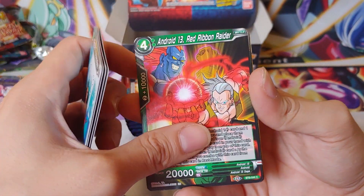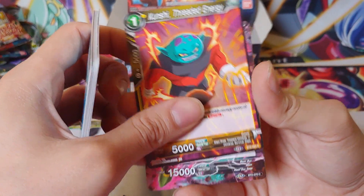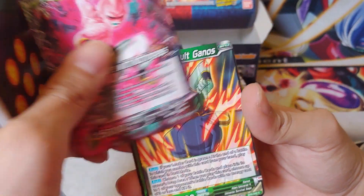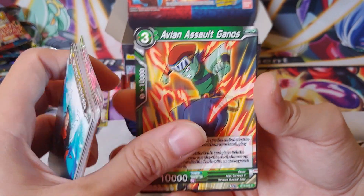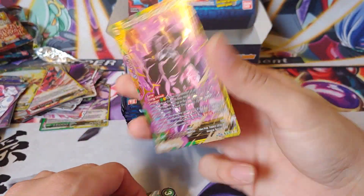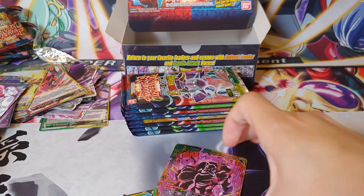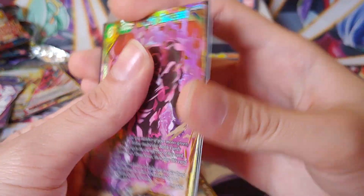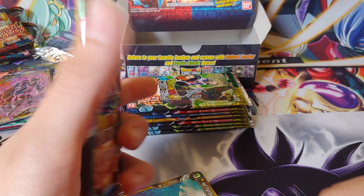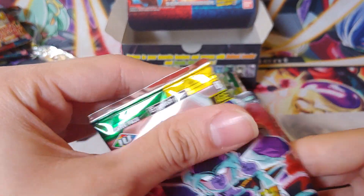We got Android 16, Capricious Onslaught — my reading is not that great, guys, I apologize — King Cold, Android 18, Spopovich and Yamu, Android 17, Majin Buu, Android 18, You're Mine, a Reverse Holo, another Capricious Onslaught. For the rare we got Emperor's Death Beam.